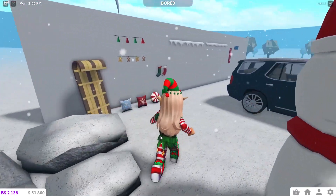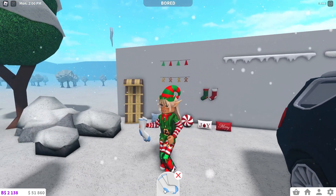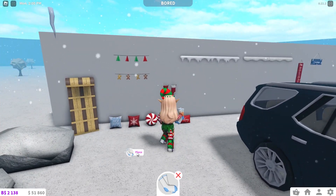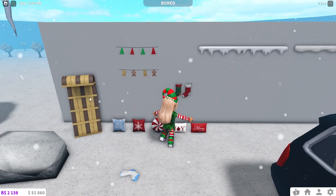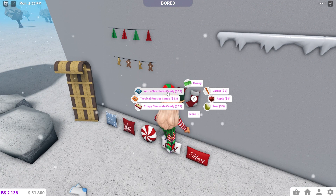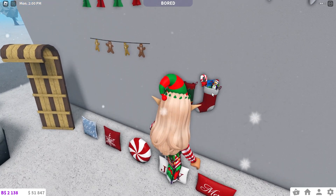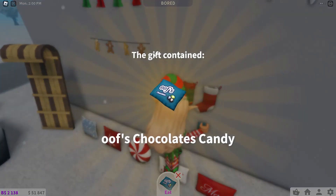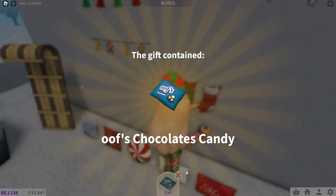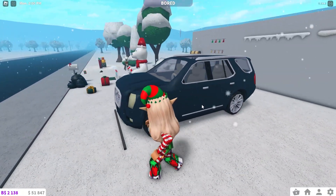This is the best Christmas update they've done so far. We have some socks which you can pick up, and I can place them down. I also have the stockings — you can add items to them, like candy. Then you can go ahead and open it and it says what you've got. Oh my gosh, I'm so happy with this.